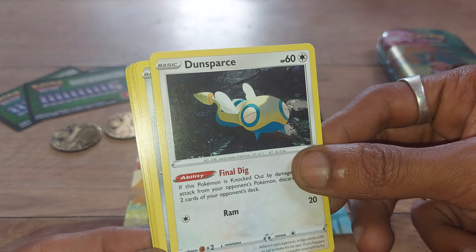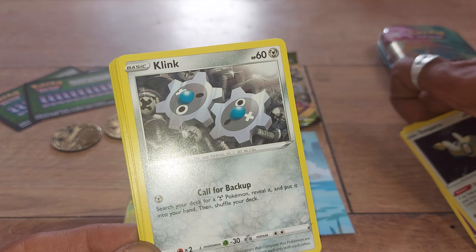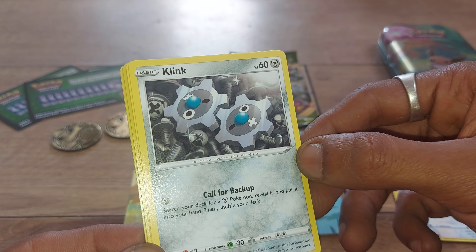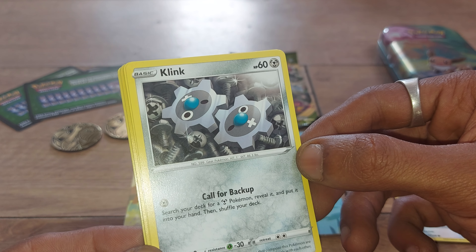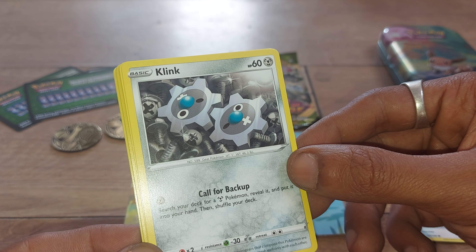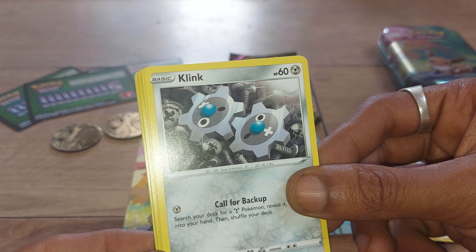Next, a Steel-type Pokémon — Klink — having 60 health points, with Pokédex entry number 599, being the Gear Pokémon. It has a move of Gear Up for Backup. Card 125 out of 189. The two mini gears that compose the Pokémon are closer than twins — they mesh well only with each other, so you can't get another Klink to fit with a Klink; it will not work.